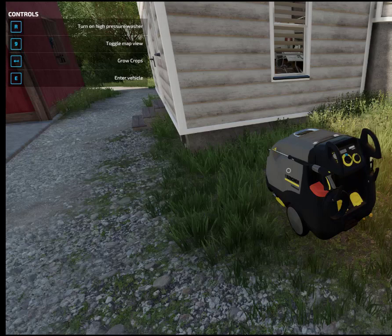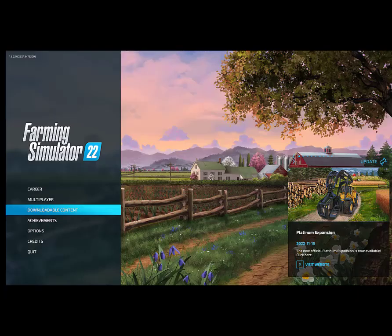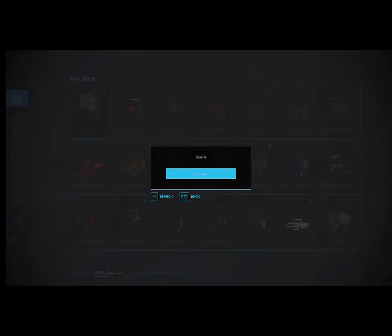Now, if you don't have a farmhouse on your property that has a wardrobe trigger, I suggest quitting your game. Go back to where you can select downloadable content. Click on search and type in 'house'. I know this mod has a wardrobe trigger, so you can click on this one if you wish. Otherwise, spend some time looking through the mods to find a house with a wardrobe trigger. This is only a temporary measure, so don't worry too much about the house as long as it has a wardrobe trigger.